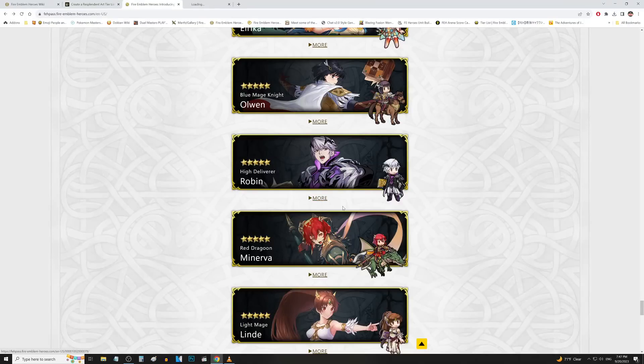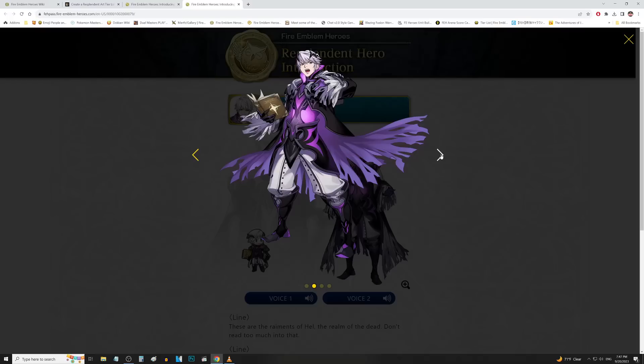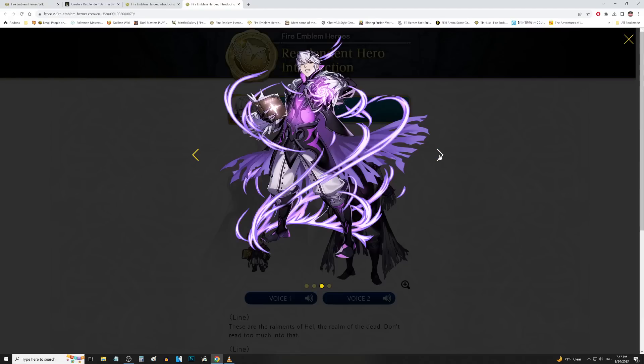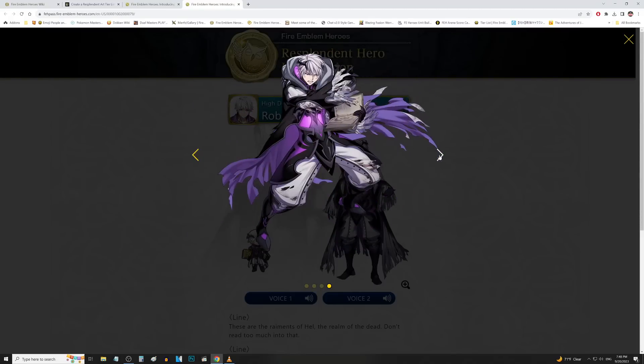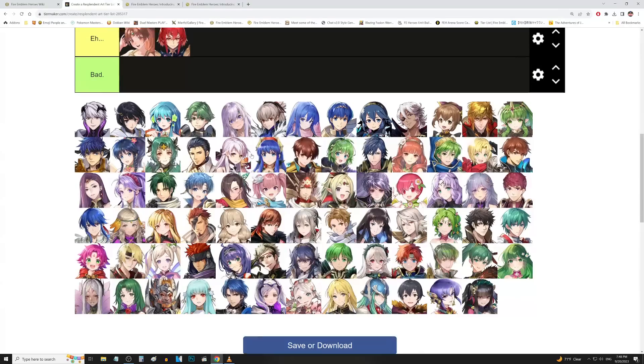We have Robin up next. People were actually a little mad about his neck. It's not really that his neck is long — it's just that this is the Hel attire and the collar is just really high on his turtleneck, which makes his neck look really long. But other than that, this is really nice. I also like the glow on the body that a lot of the Hel attire pieces have — it looks really good. This is definitely better than the OG art, which was kind of generic. I'm going to toss that in good tier.